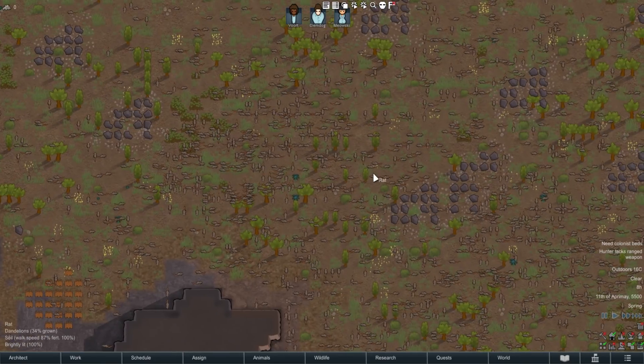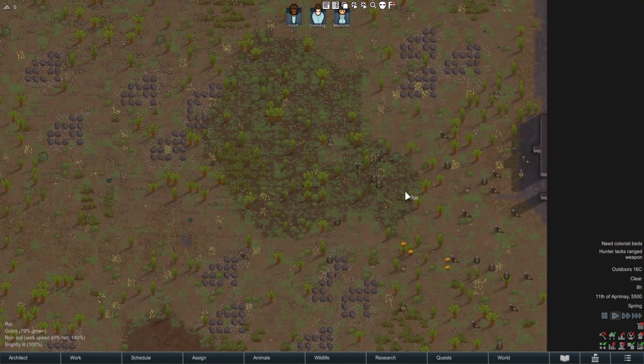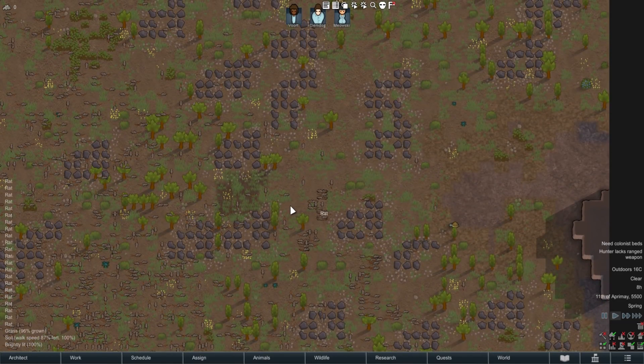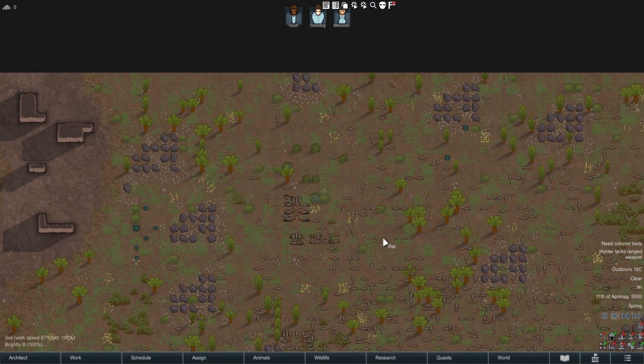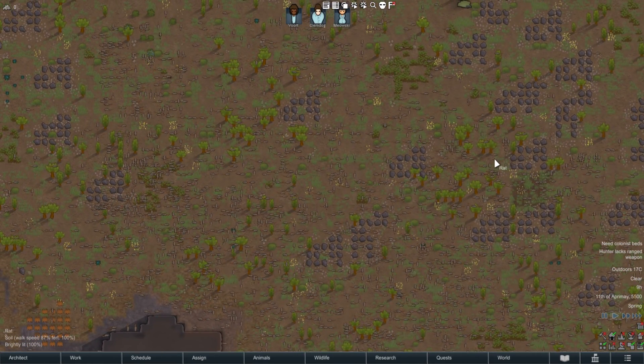I haven't run into any issues besides that you need Harmony on — I couldn't get it to work without Harmony. I'm not sure if that's intended or not. But besides that, there's not much else. I'm just spawning a whole bunch of rats now. RimWorld always seems to lag when you spawn in a whole bunch of things. No performance drops whatsoever — smooth as butter.